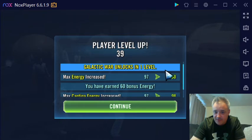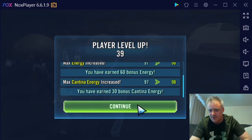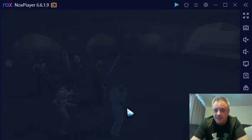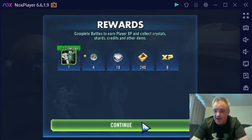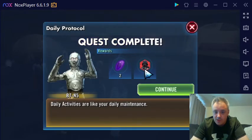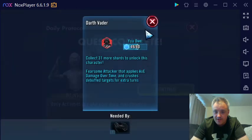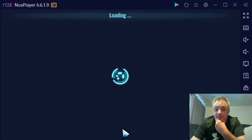So as you can see with level 9, we've got more energy. I've got 60 bonus energy, canteen energy, all that other fun stuff. So we're going to continue and see what else we get from it. I also got some Vader — 49 of 80. So we're making progress with getting Vader. That's a positive.